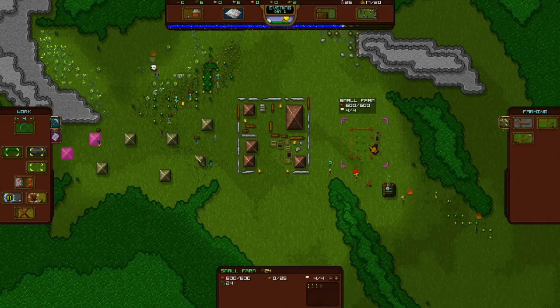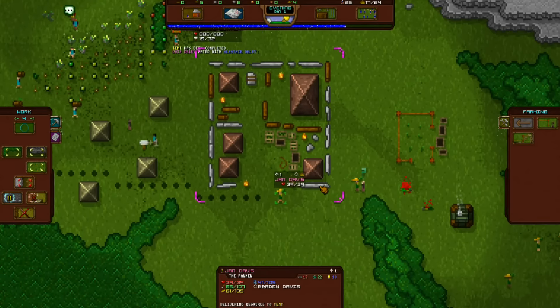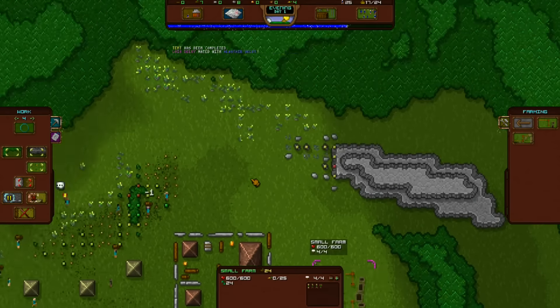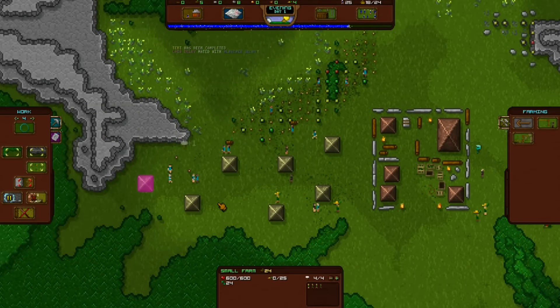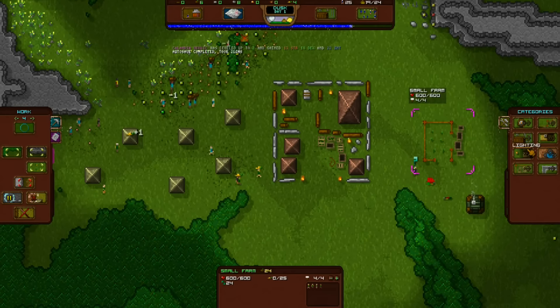Slowly coming together. They actually deliver — the only thing I don't like is I would rather have the food go to a farm or maybe a market, and the actual citizens go get the food instead of the farmers delivering the food to each house. It seems a little ridiculous, but there's many changes to come so I'm not too worried.